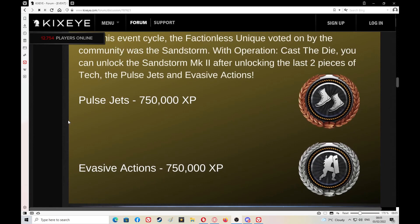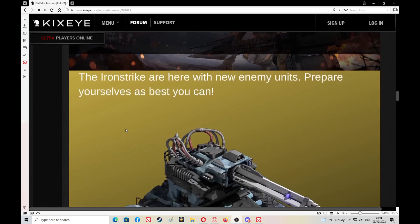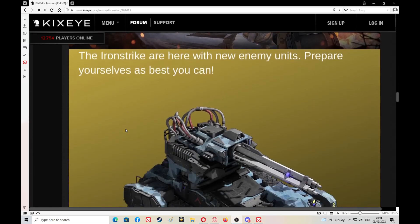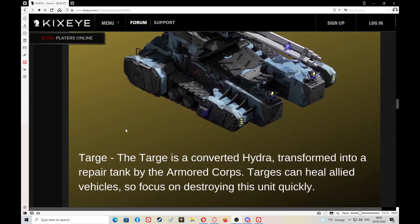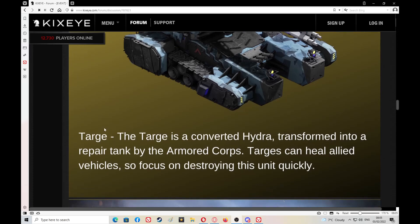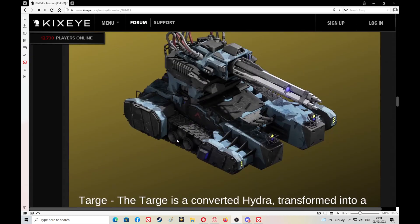Pulse jet 750,000; evasive action 750,000. Doesn't look like there's a new unit — oh wait, there's the Iron Striker. It's the enemy unit. Prepare yourselves: the Targe — I hope I'm saying that right — the Targe is a converted Hydra transformed into a repair tank by the Armored Corps. Targes can heal allied vehicles, so focus on destroying this unit quickly. That's a new one — I thought they had a little robot dog that repaired everything. This is a new concept; I like that.